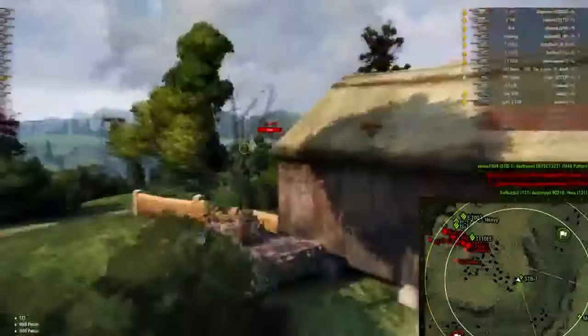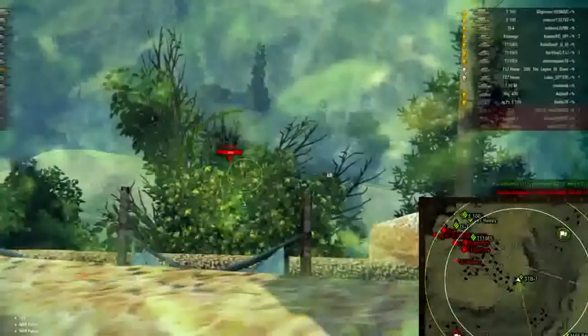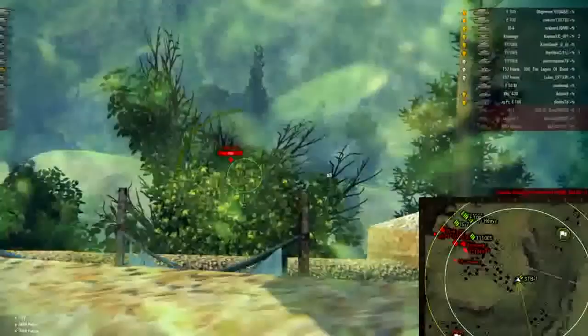Already this gun has trolled me — I've completely missed the Patton once and bounced it once. The Patton has received a nice buff on the turret armor, but I feel like if that shot had been more centered, it would have gone through instead of hitting the side of its turret and bouncing off.